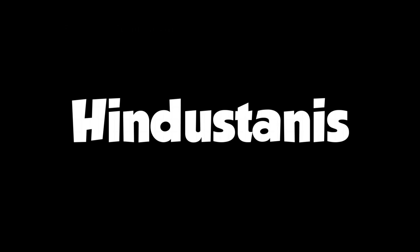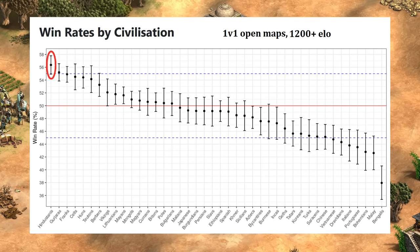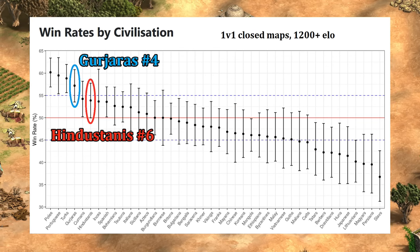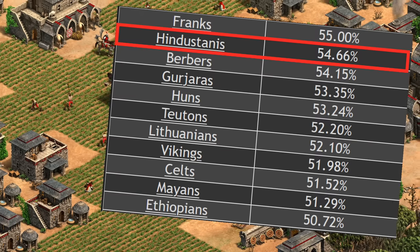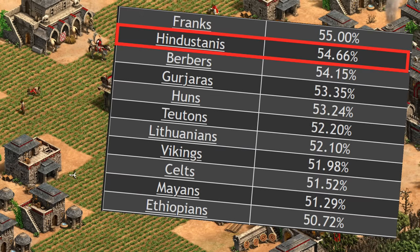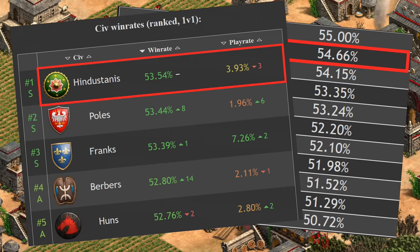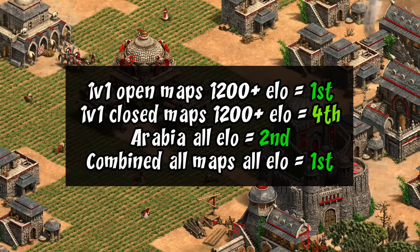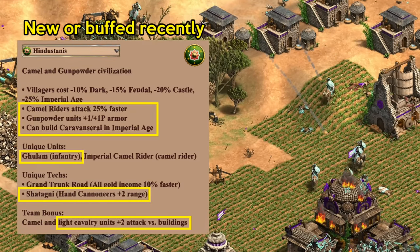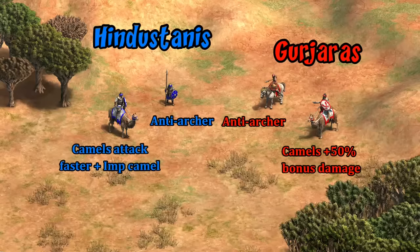Finally, the Hindustanis — which, as hard as this is to believe, may actually be even better. On 1v1 open maps with 1200 rating and up, Hindustanis are number one by a comfortable margin, though a little behind Gurjaras on closed maps. Opening to all elos, agestats.net puts them at number two overall, and across every map, elo, and ranked 1v1 game in the last month, they're again number one. Keep in mind Indians were already near the top of the ladder even before receiving faster attack on their camels, a new archer-resistant unique unit, and their scout line gaining extra attack against buildings. Their new Ghulam really shouldn't be overlooked, as it gives them a pairing that can counter both knights and archers.